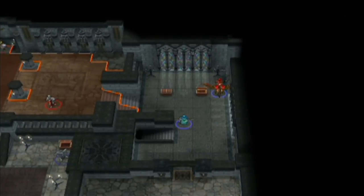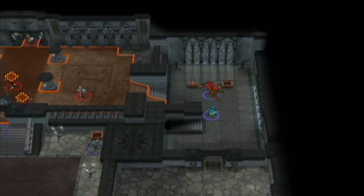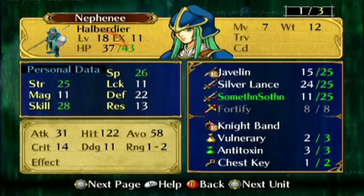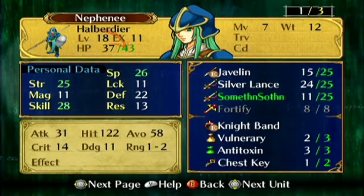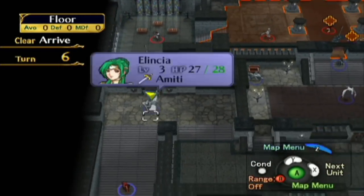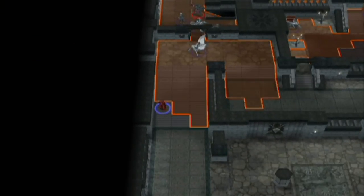Let's go open this chest — Spear! Good, I've needed one more of those. Have Nephany open the next one. Fortify! Finally! This is a very useful staff to take into later chapters, obviously. Something in one of these chests is something that you also want to make sure you pick up for the final chapters — it really comes in handy there.